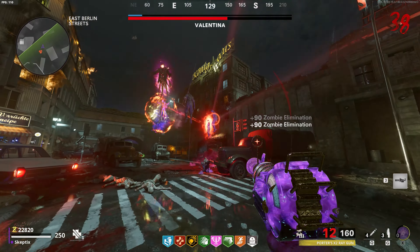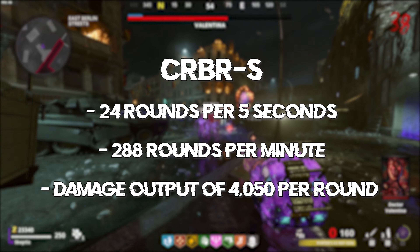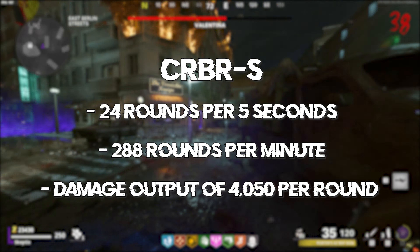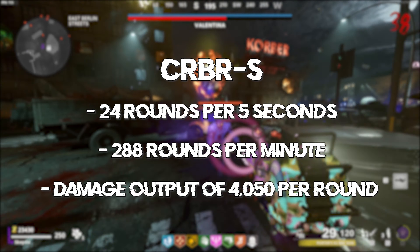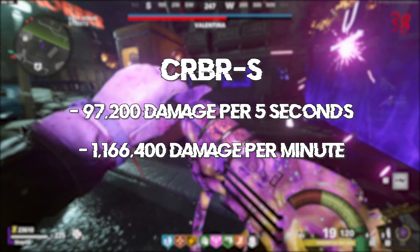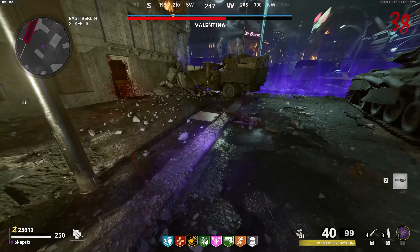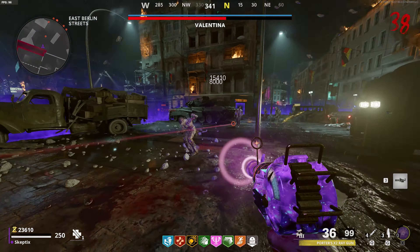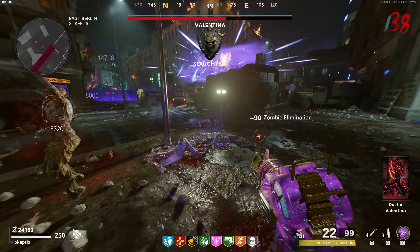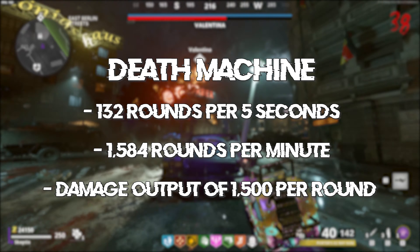Let's start with the Cerberus. This weapon fires approximately 24 shots per five seconds, which is 288 shots per minute. It has a damage output on Valentina of 4,050 per round, which gives us either 97,000 damage per five seconds or 1,166,400 damage per minute. So clearly that's pretty high, and since the fire rate on this weapon is fairly quick you can see why it's an effective choice, especially combined with Ring of Fire.